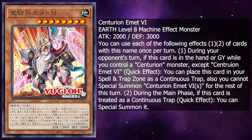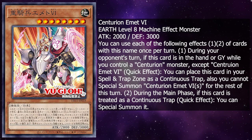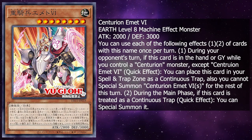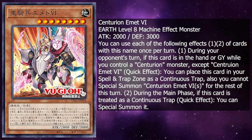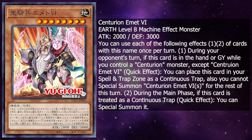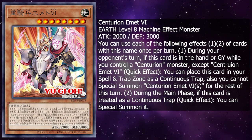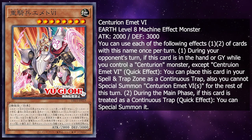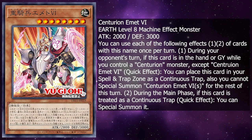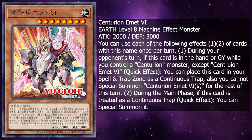Next up, we have the cover card Centurion Emmett VI. It is an Earth level 8 machine effect monster with 2000 attack and 3000 defense. You can only use each of the following effects, 1 and 2, of this card's name per turn. During your opponent's turn, if this card is in the hand or graveyard while you control a Centurion monster except Centurion Emmett VI, quick effect, you can place this card in your spell and trap zone as a continuous trap card. Also, you cannot special summon Centurion Emmett VI for the rest of this turn.